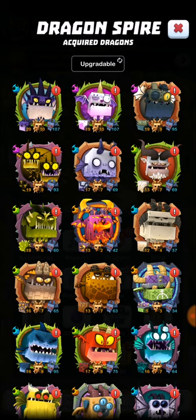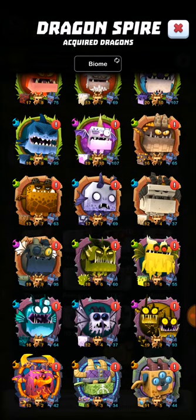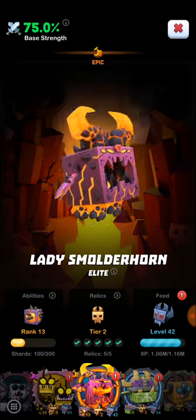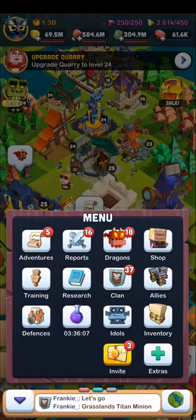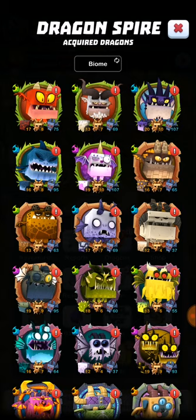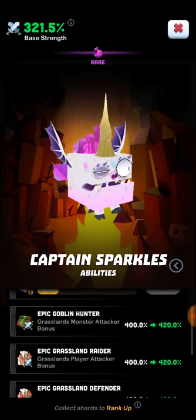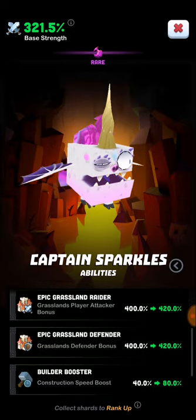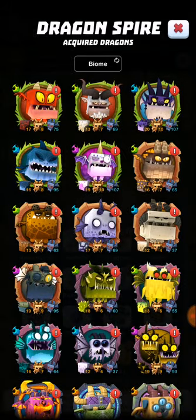Looking at Grasslands: Captain Sparkles has Grassland attacking, player attacking, player defending, and building bonuses. That's actually the only dragon that gives you a building bonus, by the way. Then you have Salty, which is a warrior dragon — attacking. Same with Quartz — both attacking dragons. That's probably why they're my highest, because PVE isn't something I focus on, so I don't feed the PVE dragons at all.